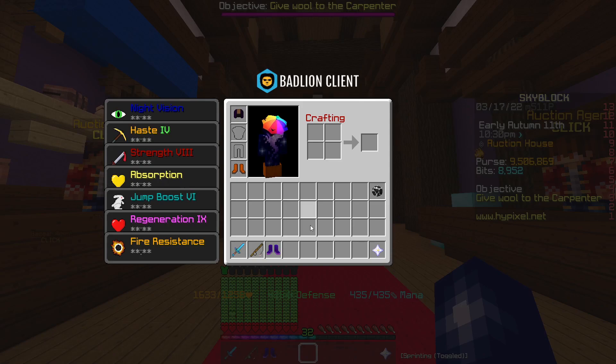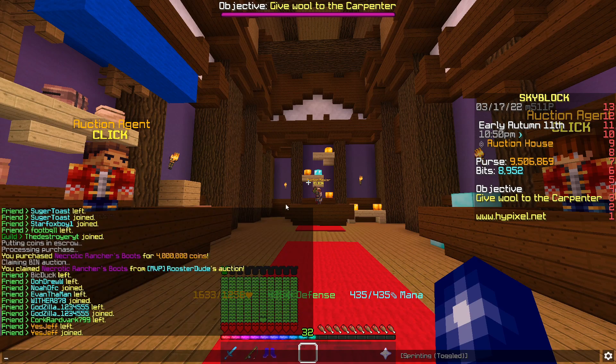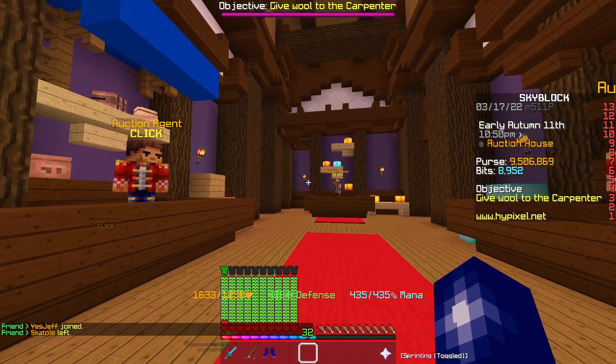We just picked up some more ranchers boots — this is actually a new flip I've only just started doing. Someone recommended it, either in the discord or in the comments. These ranchers boots are necrotic, hot potatoed with pretty standard enchants on them. We picked them up for 4 mil and when I've been looking we should actually be able to sell them for around about 6.5 mil, which is ridiculously high.